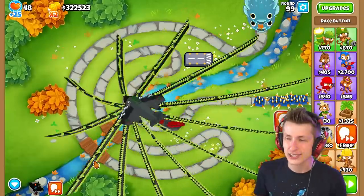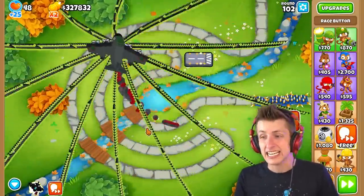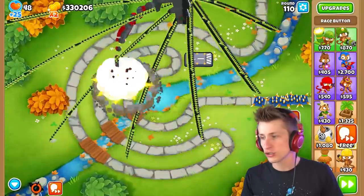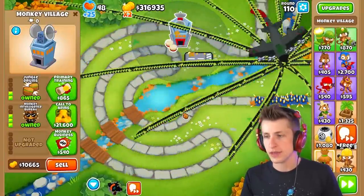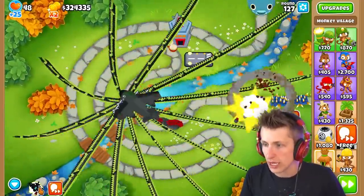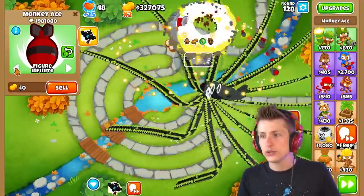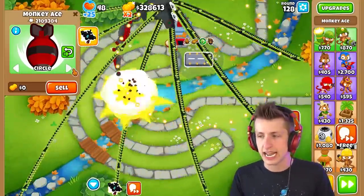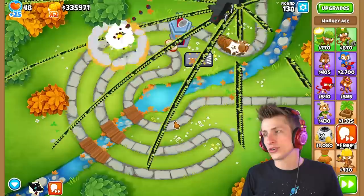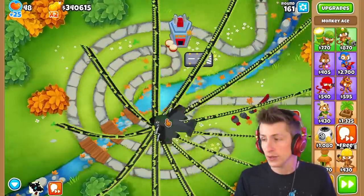Round 100 and this thing is insanity - it's destroying everything. Jumping up to round 110, it actually has trouble defeating DDTs, so I think we need to give it an MIB. It definitely needs MIB because the darts don't deal with DDTs very well. The bomb ability is really strong though. Round 140 - a fortified BAD just got destroyed.